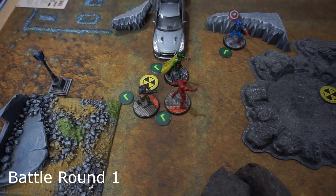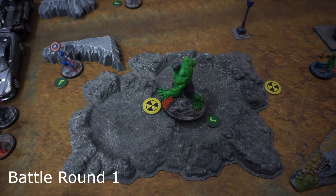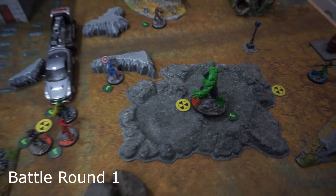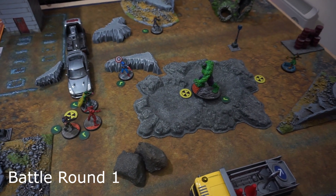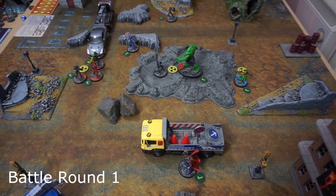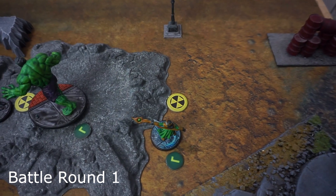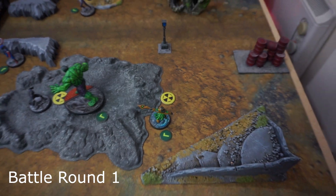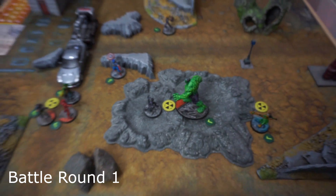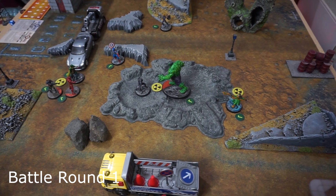Bucky moved up to the safety of the closest shelter and used his range-five assault rifle on Hulk — only four attack dice against two defense dice — but bad roll, no damage. Loki and T'Challa ended the turn with just movements: Loki moved to the closest shelter to secure it, and T'Challa moved up long to contest the middle shelter against the Hulk, though double-moving meant no attack.